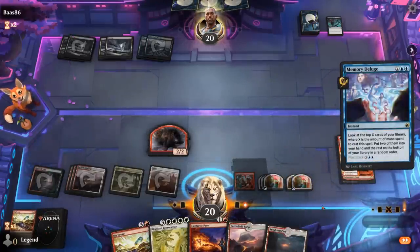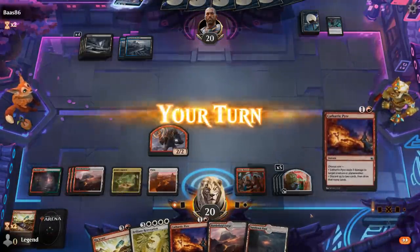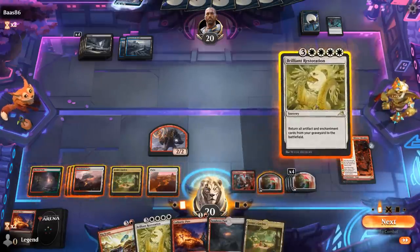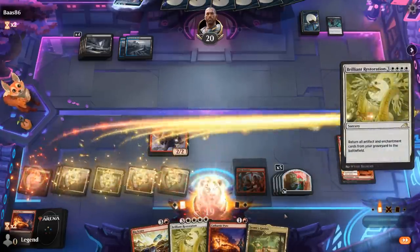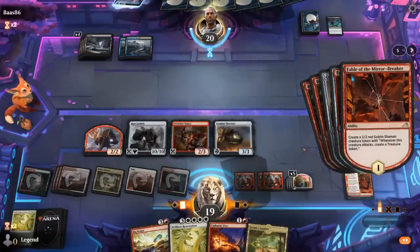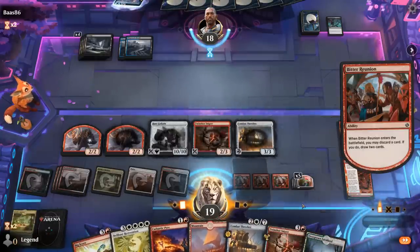Hope our opponent taps out of their blue mana so we don't need to fear any Counterspells. No removal on the Shaman end of turn, and we get to untap. I'll discard a land plus Pyre. Now we've got a backup Restoration — so even if it gets countered, we have a backup. So I feel okay going for it now. That resolves. Sniper goes face, and then we can give our team haste.